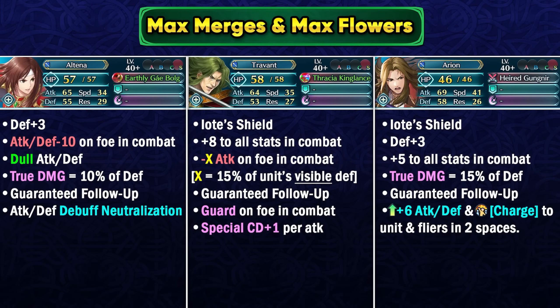Comparing stats, Altena, Travant, and Arian are very similar, with Arian only needing 5 dragon flowers as a newer unit. Looking at weapon effects, Travant and Arian have much higher quality — Io Shield, which Altena would have wanted, Travant's higher attack debuffs, guard on the opponent in both phases, special charges that synergize with Gambit, and Arian's Charge status plus visible attack and defense buffs for nearby flyers. Altena's true damage requires 100 defense to get even 10 true damage, and Attack Defense Debuff Neutralization has poor synergy with Attack Defense Unity or Clash.